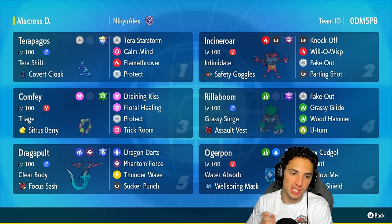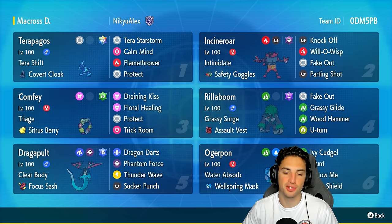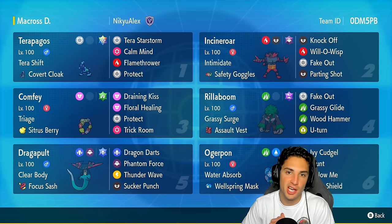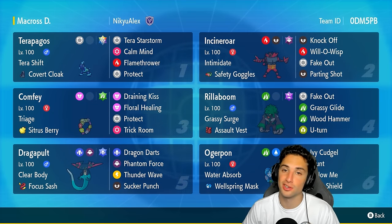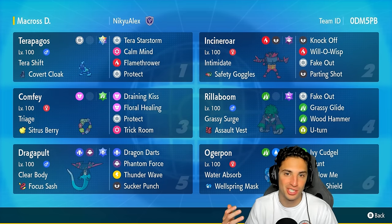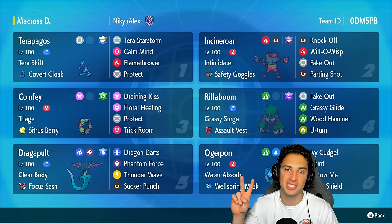We grab ourselves a 2-1 winning record! Dragapult clutching up late in match number 3 — we love this Pokemon so much. There you go ladies and gentlemen, rocking out with Dragapult and Terrapagos and grabbing a winning record. I absolutely love this team. As I mentioned, I haven't used Dragapult in a good bit so it felt great to use it and grab some wins. It did some big-time damage with Phantom Force and Dragon Darts — always a solid move. If you enjoyed the content, smash that like button; if you're new, click that big red subscribe button. Stay positive and I'll catch you all in the next one!